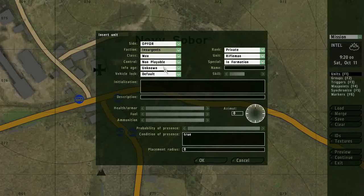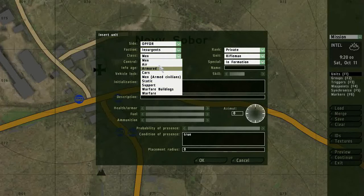You can also select the class, which can be man, air, armored, cars — there are a lot of options. So for now I'll just insert a default OPFOR Rifleman.